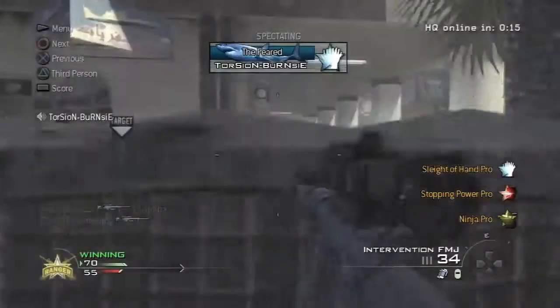Coming in with clip number 2 on Modern Warfare 2, we have Torsten Burns playing Invasion Headquarters, showing us how to hold down the Pine Tree area and get a spree of kills.